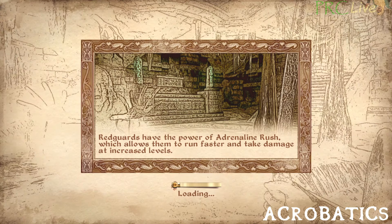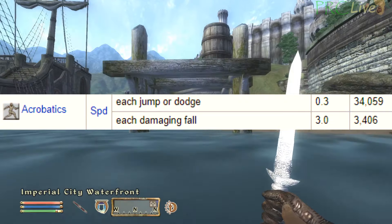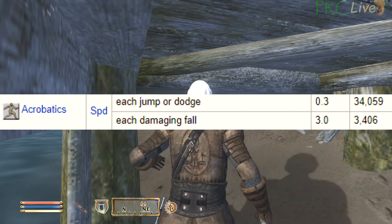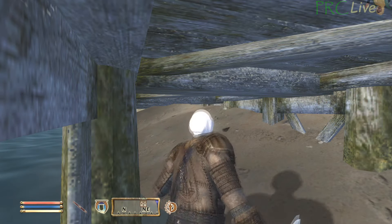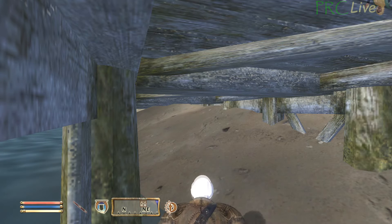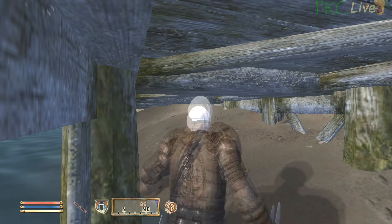I strongly recommend passively jumping everywhere you go to farm Acrobatics, but if you want to actively farm it there is an ideal method. Acrobatics XP is gained through each jump, dodge, or damaging fall — regular jumping is by far the fastest. There are many locations in the game with low ceilings, but the easiest one to find is at the Imperial City waterfront. Fast travel to the waterfront and head north underneath the dock. When you jump under it while running into it, your jump is immediately cancelled, meaning you can gain XP as fast as you can mash the jump button. I recommend farming spells while doing this since you can do both at the same time.